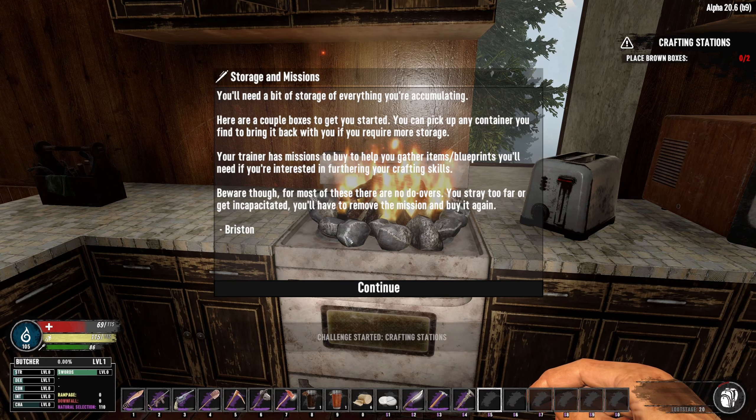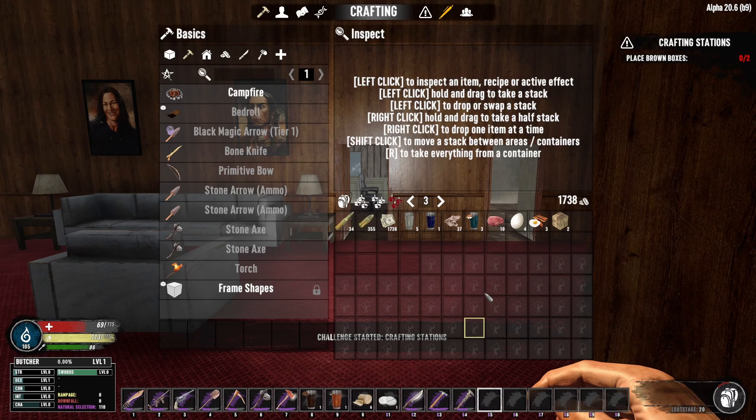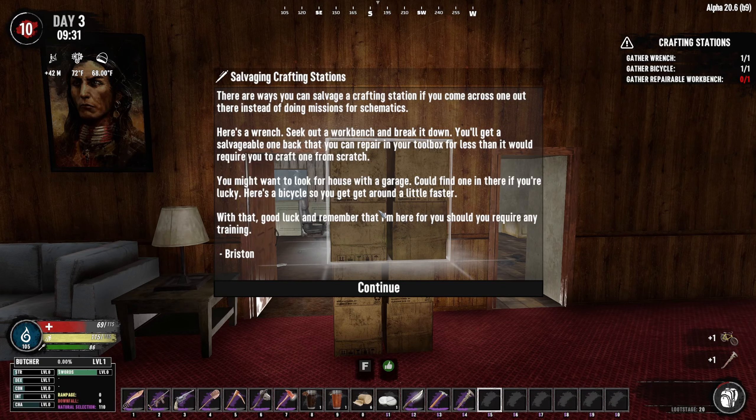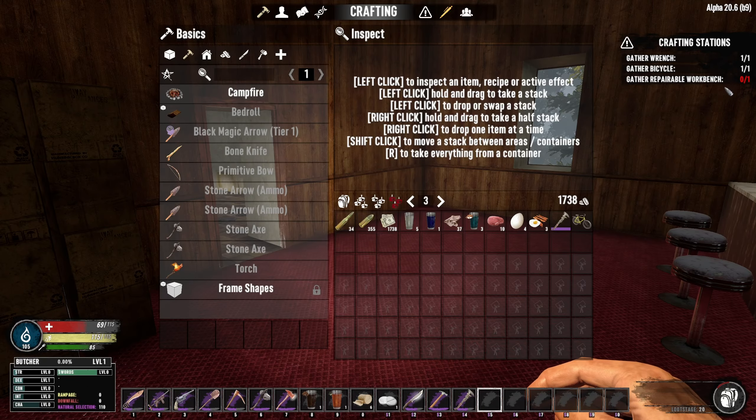Place brown boxes - this is just telling us about storage. It's given us a couple of these shitty boxes, we'll just put them down to complete this part of the mission and then get rid of them later. Next, it's telling us ways you can salvage crafting stations. It's given us a bicycle because the game assumes we haven't found that car yet. The only part we need to do now is gather a repairable workbench - we've got to find a house with a workbench in it and then crank it with the wrench.